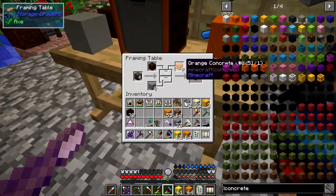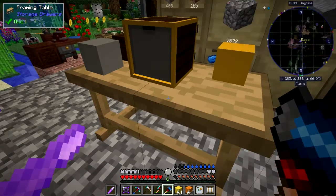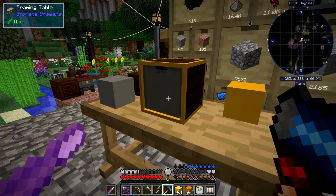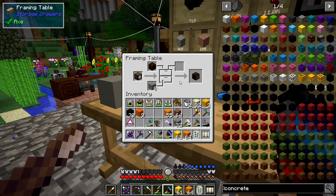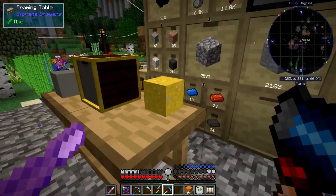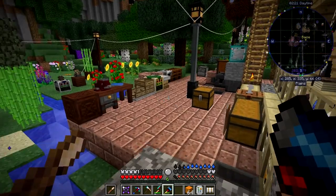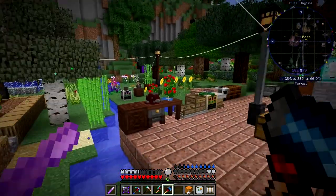What I'm planning to do is use concrete to make some roads around here. I could probably even use the dust for them as a slightly lighter color. Yeah, it looks like a kind of yellowy sand, doesn't it. Right, that's enough of that for now.